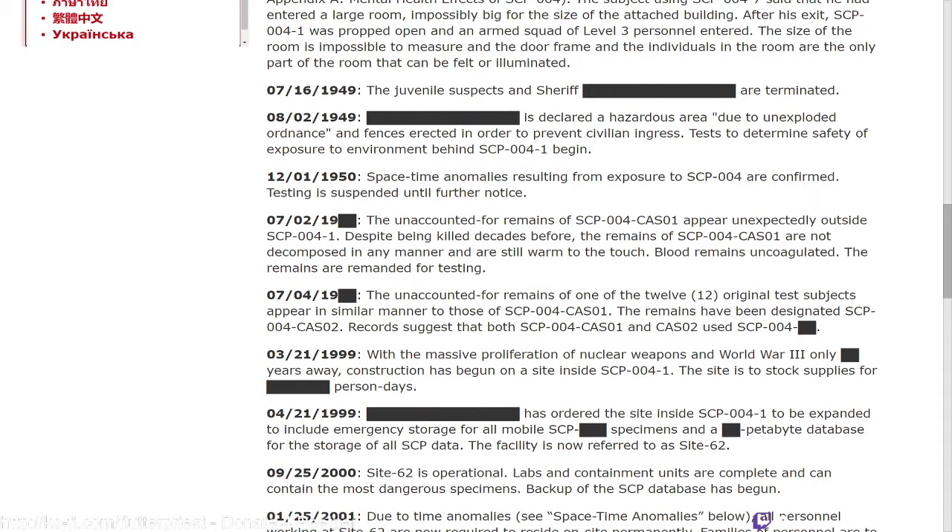August 2nd, 1949: [redacted] is declared a hazardous area due to unexploded ordnance, and fences are erected to prevent civilian ingress. Tests to determine the safety of exposure to the environment behind SCP-004-1 begin. December 1st, 1950: space-time anomalies resulting from exposure to SCP-004 are confirmed; testing is suspended until further notice. July 2nd, 19[redacted]: the unaccounted-for remains of SCP-004-CAS-01 appear unexpectedly outside SCP-004-1.